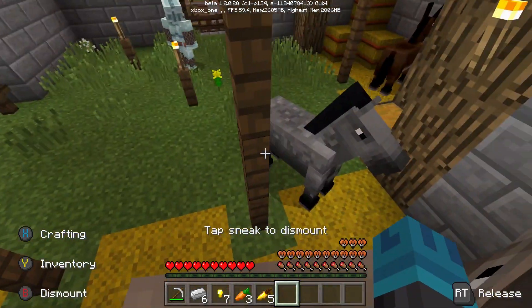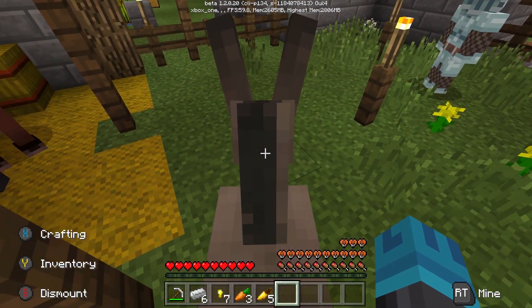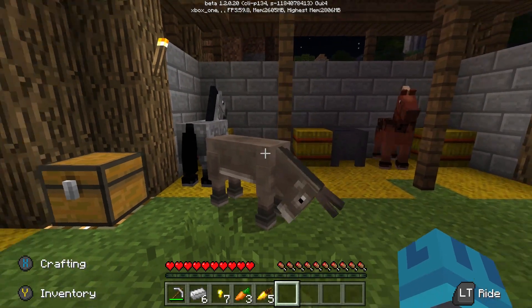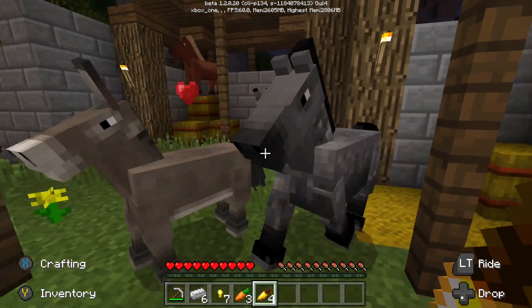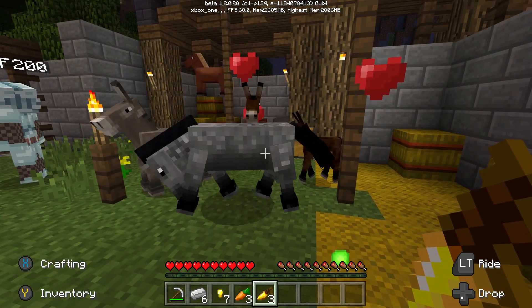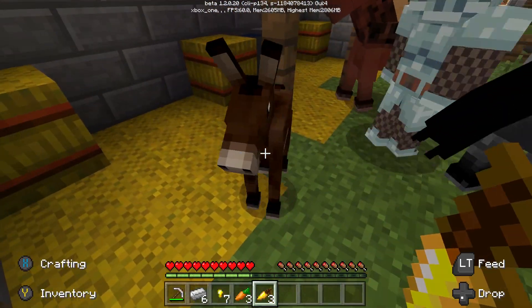You just use the left trigger and then you get on the back of them, and then eventually they'll love you and you can breed them. Anthony already tamed the horse for me, so I just needed to tame the donkey, and then they will make a mule, and you will have your achievement about a minute later.